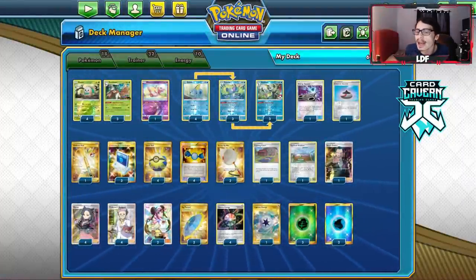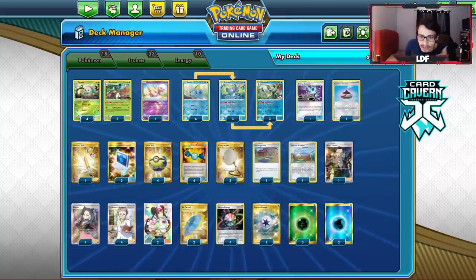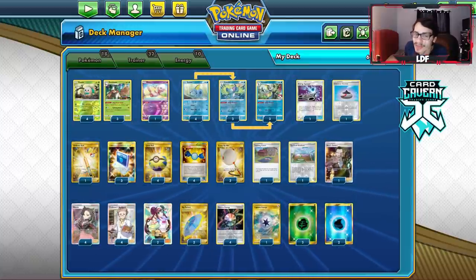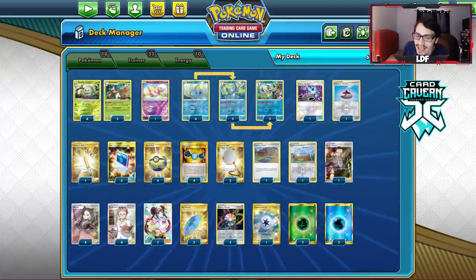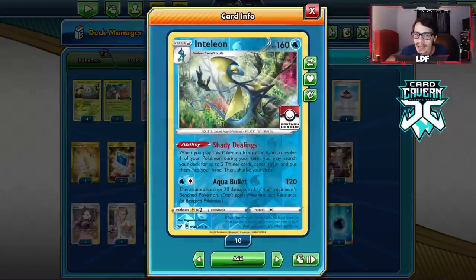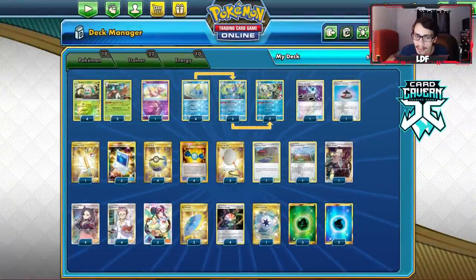This deck did get nerfed. Losing Countergain is really unfortunate — this deck really benefited from Countergain, but now it's rotated so the deck took a bit of a hit. Attacking with Aqua Bullet for one energy was really, really good. Without Countergain, this deck is a little bit weaker, but this is what I tried to build and how it went.